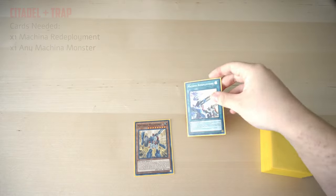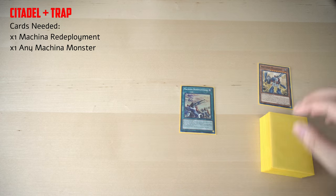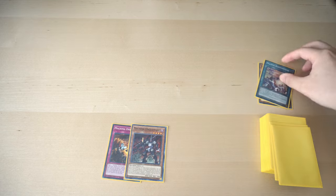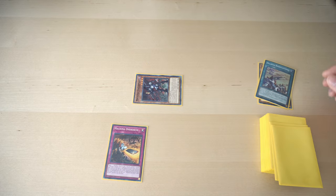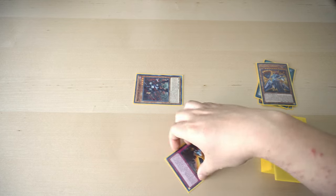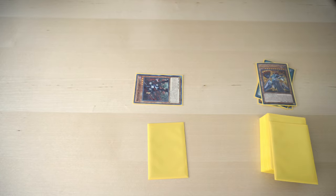Alright, so for the first combo, all you need to do is open up Machina Redeployment and one Machina monster. We're going to activate Redeployment, discard the Machina monster — it could be anything — and we're going to add Machina Overdrive and Ankle Spare. When Ankle Spare is added by card effect, it can Special Summon itself, and when it does that, it can mill any Machina from the deck to the graveyard. We're going to mill Citadel. This gives us our Citadel access and we also have a Machina Overdrive to use on their turn.